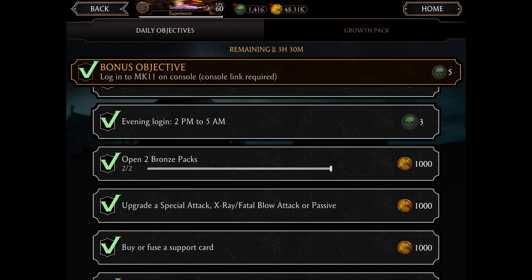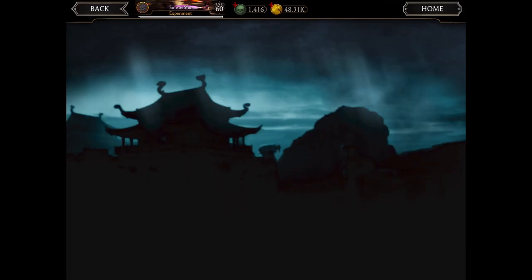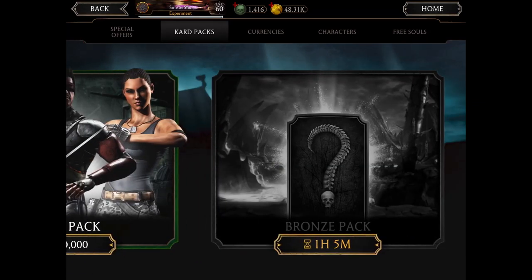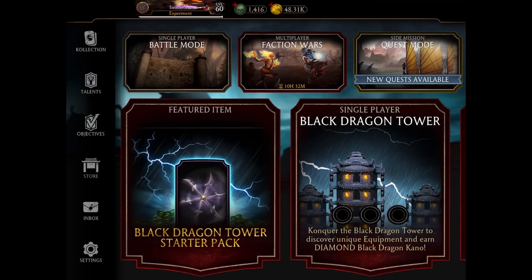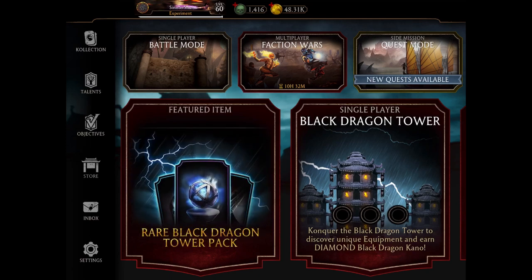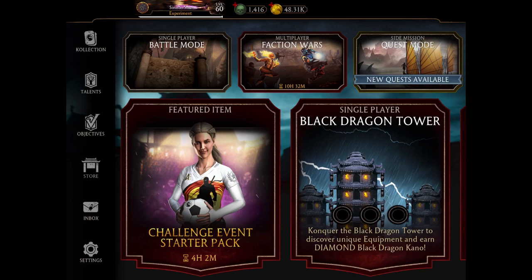The next objective is to open two bronze packs. Go to the Store, then the card pack section — at the bottom there's a pack that refreshes every three hours and is absolutely free. It doesn't cost any coins or souls. You just click it and get a reward, which could be a special card, a level one or two attack upgrade, a character level upgrade card, or even a character. It's not guaranteed every day, but you might get a bronze or silver card.